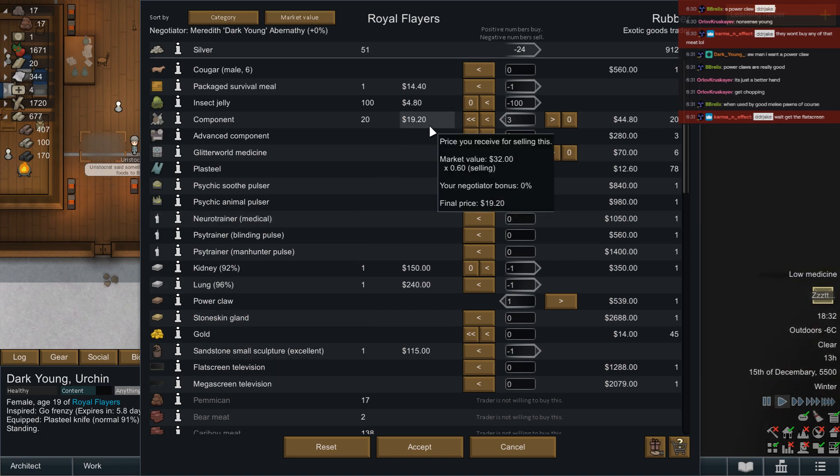Actually I should buy all their components because that makes it easier for me to set up my growing crops and the like. But damn, that power claw doesn't come cheap does it.